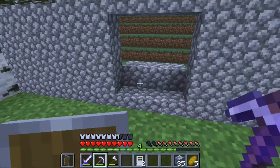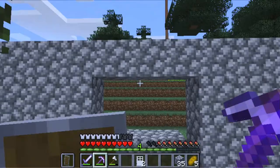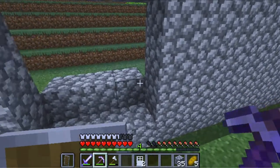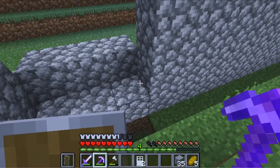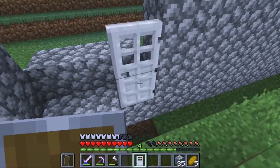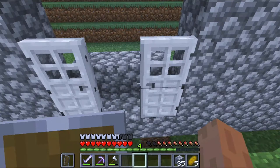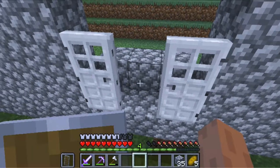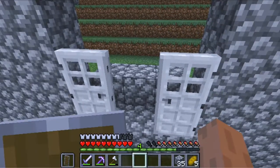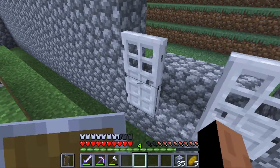I'm thinking that eventually I'm going to build one of those drawbridge gates that get activated by redstone formulas. But in the meantime, let me just work on the current setup. I'm wondering if I can put three doors here — I don't think that's going to work, so let me just stick with two doors for now.